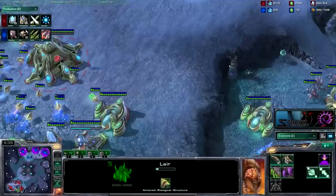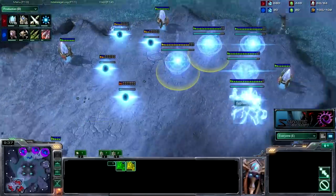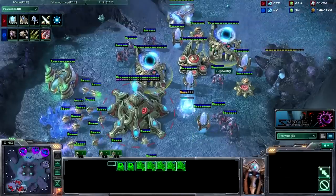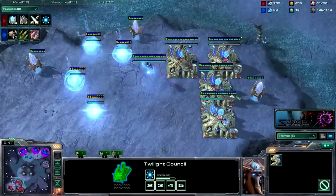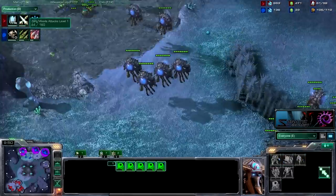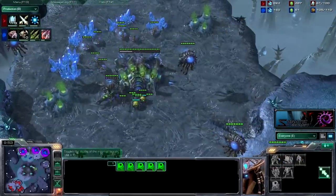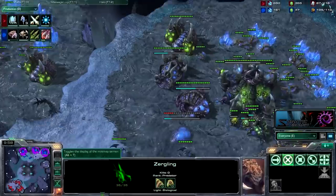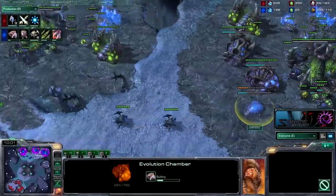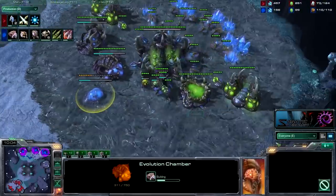Creep spread is always good though. Plus two is on the way. Blink is almost done, and all his gateways are going to come. This is when you'd expect him to attack. Have the zergling watching the tower — should see when he attacks. Pumping only roaches now. Getting another evolution chamber for upgrades.